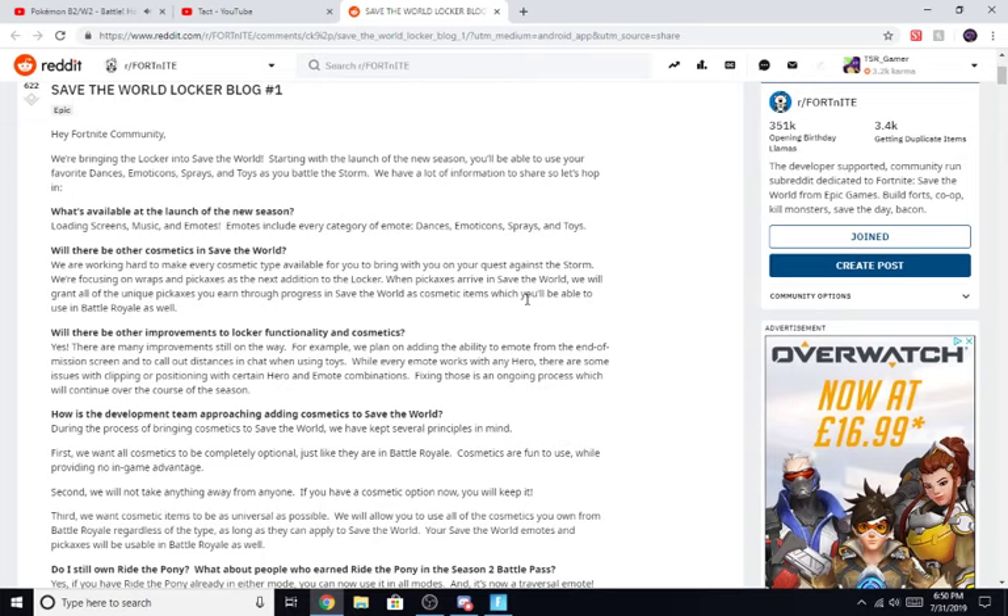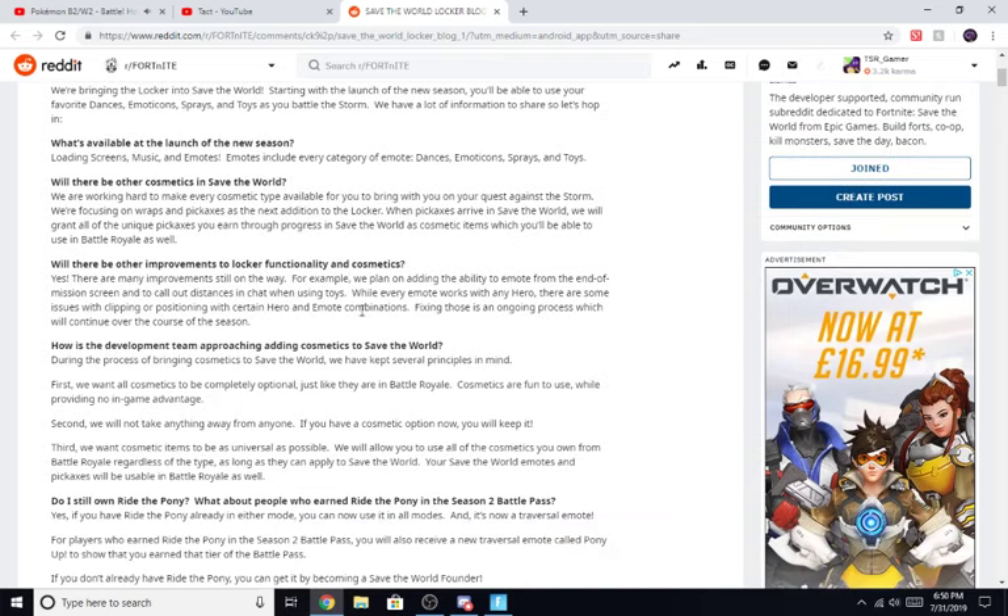Emotes include every category of emote: dances, emoticons, sprays and toys. Will there be other cosmetics in Save the World? We are working hard to make sure every cosmetic type is available for you to bring on your quest against the storm. We're focusing on wraps and pickaxes as the next addition to the locker. When pickaxes arrive in Save the World, you'll be granted all of the unique pickaxes you earn through progress in Save the World as cosmetic items, which you'll also be able to use in Battle Royale.